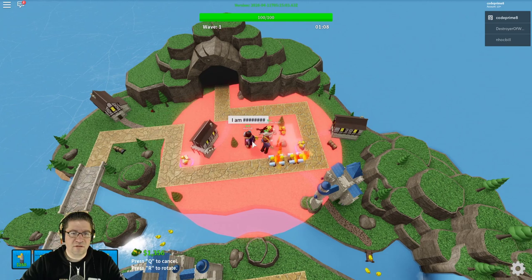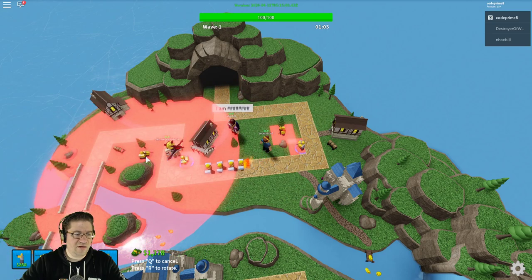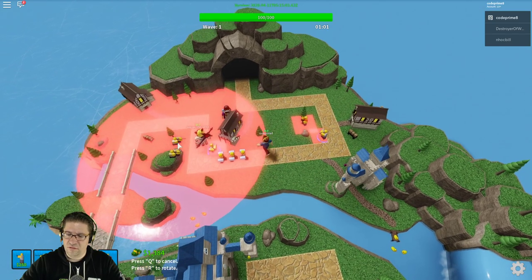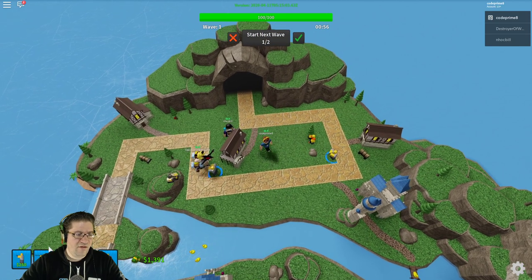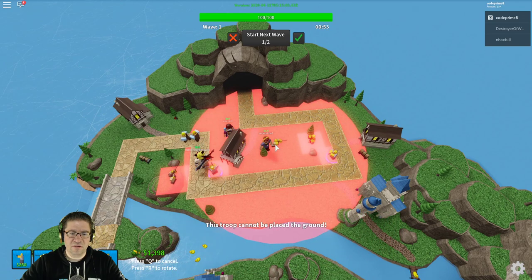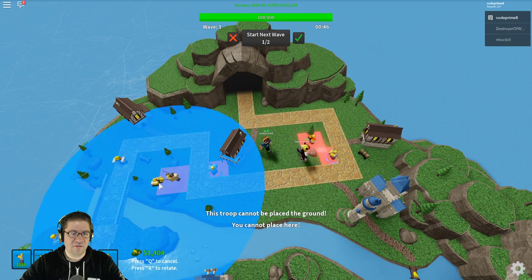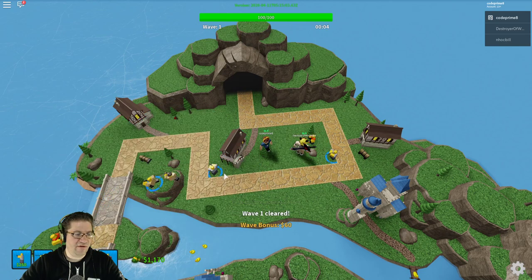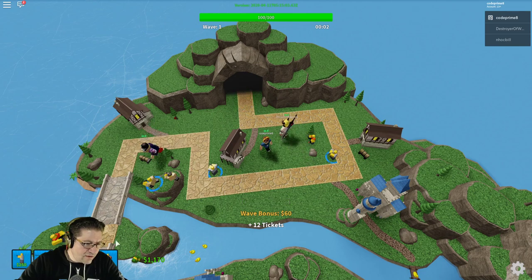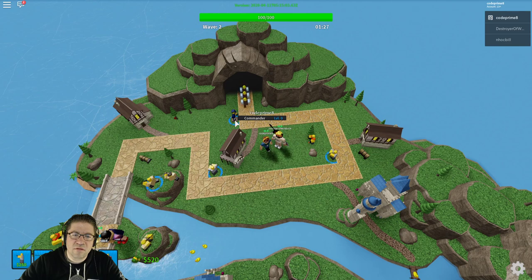Going to set up the sniper. Can he go here in the middle? I don't have enough money. Press Q to cancel. I've got more than enough money — why can't I place him here? 'Troop cannot be placed on the ground.' Oh, there he goes, there we go. You cannot place here... but I can place him there. What does this guy do? Commander.